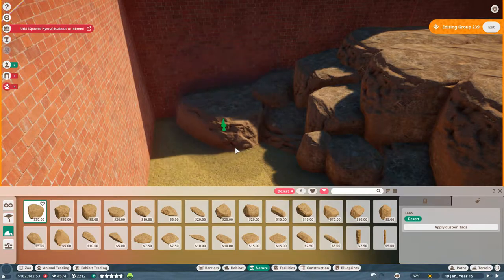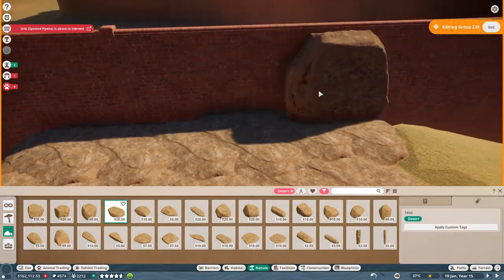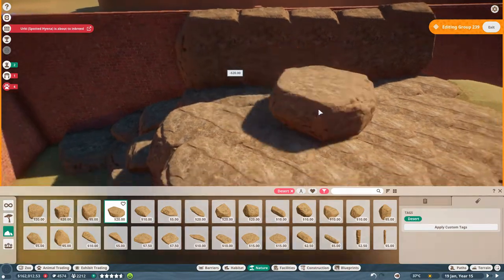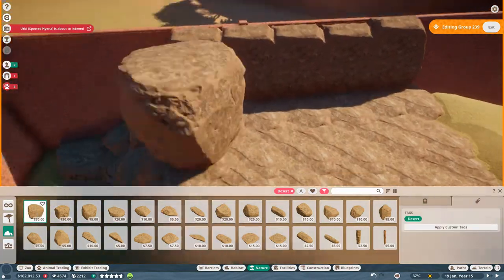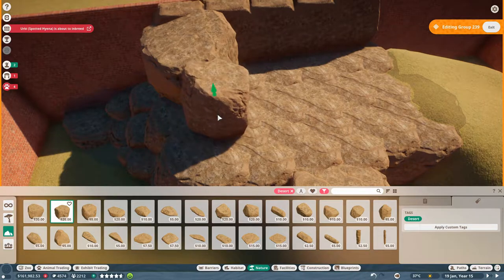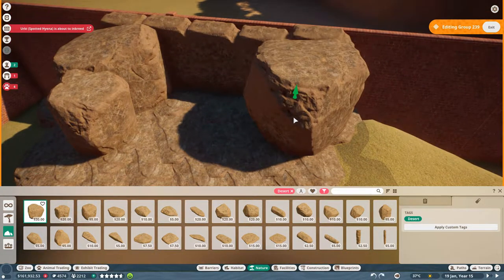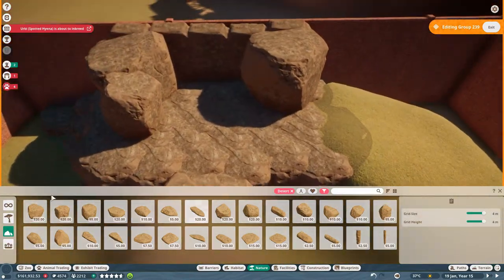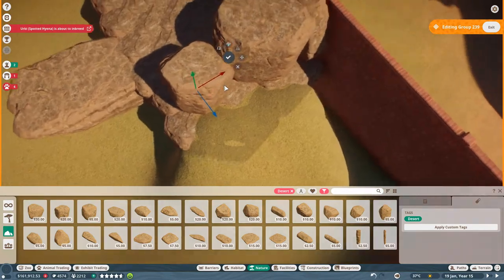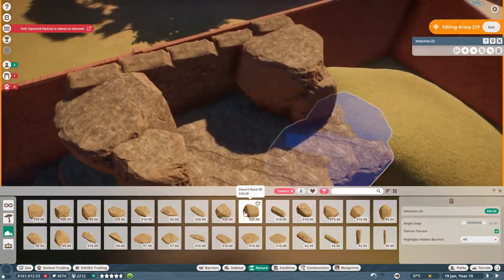Beautiful! I had an idea for the back side — these big rock pieces are amazing. Just a few of them so you don't see the wall anymore, then use the bigger guys to create a bit of a cave. I don't mind if the lions can climb here. I'll leave some space for them to climb. This is what I mean — I can just move things about without losing the whole menu.